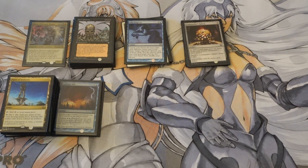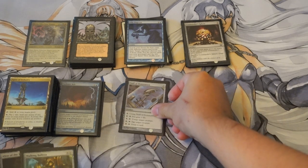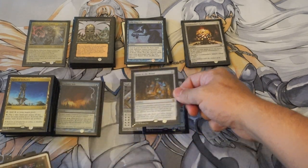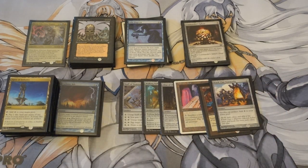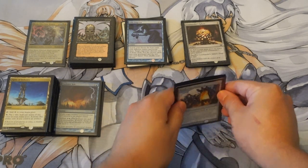Now we're going to get into combo enablers. In hindsight, I should have done this video in reverse starting with the combos. I will explain each combo in a different video and how to change your deck. The reason I think Brea is the best deck is because she has so many different combos available to her, and it's really easy to change your deck depending on who you play. You have Staff of Domination — you can draw out your deck. Walking Ballista to shoot your opponents. Brood Monitor to deck your opponents. And sacrifice outlets. These are combo enabler pieces.